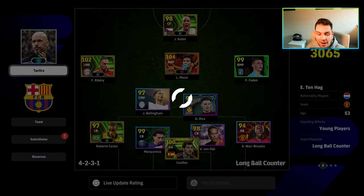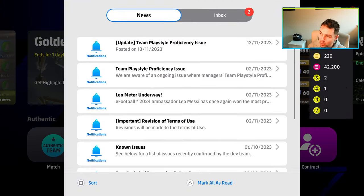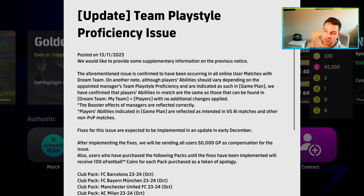When we go back out here, this makes a little bit more sense, because they talk about this issue where they say the booster effects of managers are reflected correctly — so you were still getting that plus 1 boost with Ten Hag to speed. It also says that players' abilities indicated in game plan are reflected as intended in offline games and against other non-PVP matches, so in co-op as well. For example, if you were playing Bellingham in an offline game, he's got aggression at 90. If you're playing an online eFootball league, he's going to have a base 88. You're not going to get that manager team play style proficiency boost. They're implementing the fixes, and they're going to be in an update in early December.